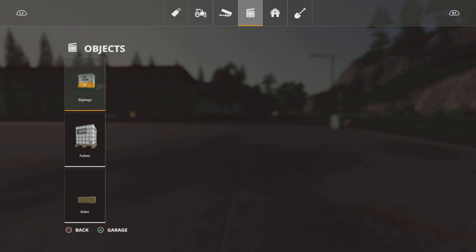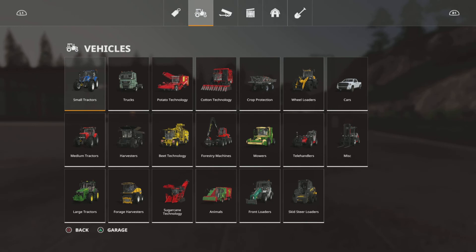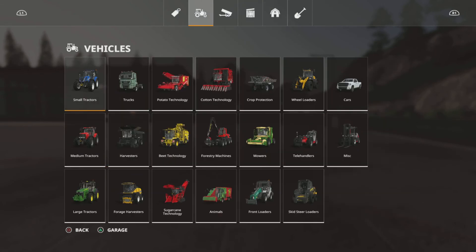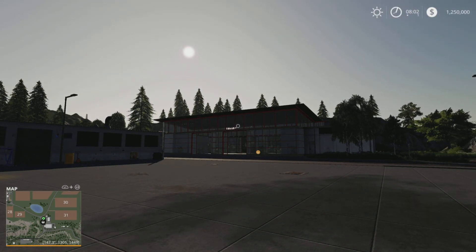I'll cover what I like to do, if I even use them at all - same thing with the objects and the placeables. Landscaping is irrelevant so I'm gonna do basically a four-part series: one vehicles, one tools, one objects, one placeables. Objects and placeables might go together since there's not much in either, so at least a three-part series. At the end I'll show what vehicles I like to utilize as my go-to.